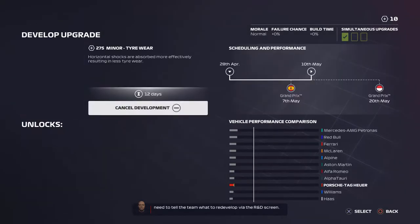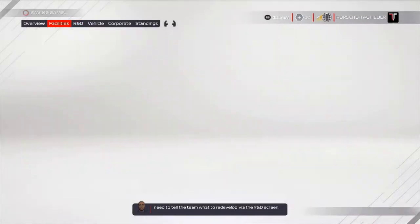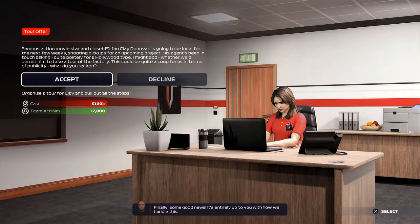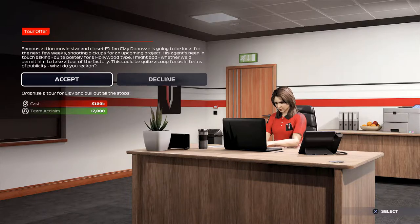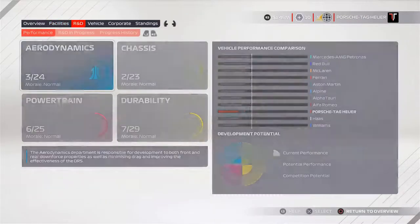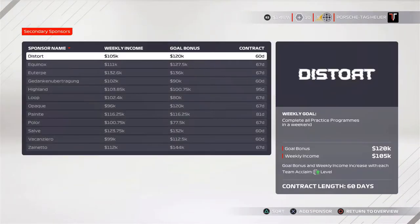We need to tell the team what to redevelop via the R&D screen. We end up having to go to a marketing event, and it looks like we have a famous movie star who wants to come and check the facility out. Seeing that we get 2,000 acclaim from this, we have to do it. The amount of cash that we spend does not matter - the fact that we get 2,000 team acclaim is absolutely huge for the team and we need it.